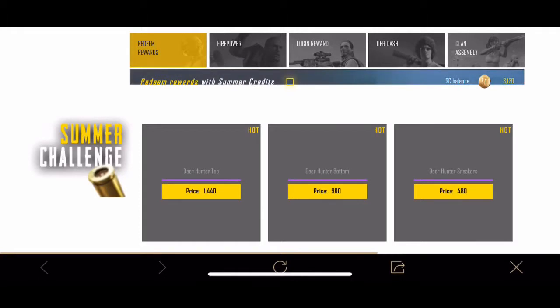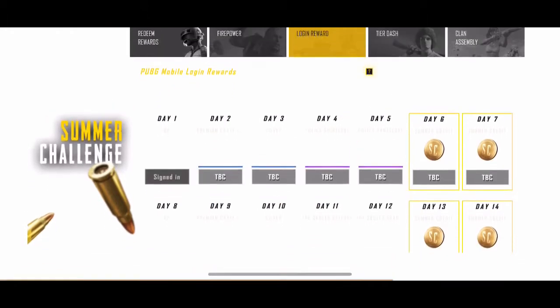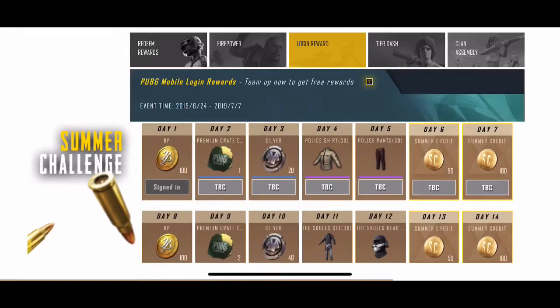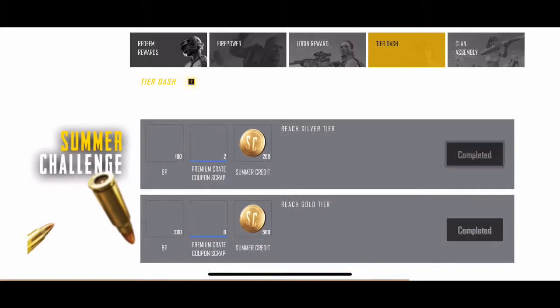I accidentally clicked away so I'll be right back. We've loaded up again and we're on the home page. I'm going to show you guys how you can get free SC very fast. Over here is the login reward — it's a bit laggy and slow — but if you log in every day there are scraps, some clothes, some BP, some SC, and some silver.